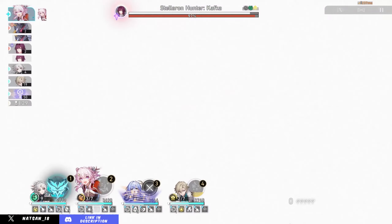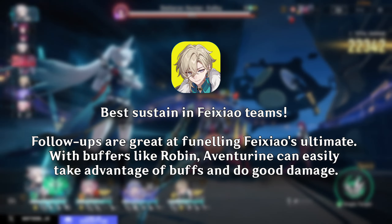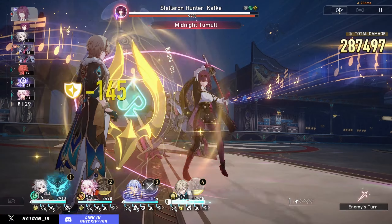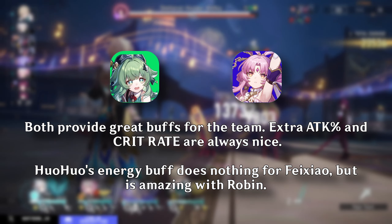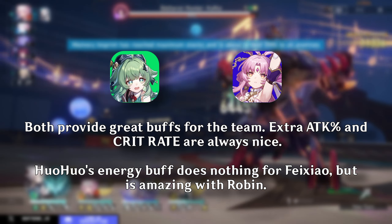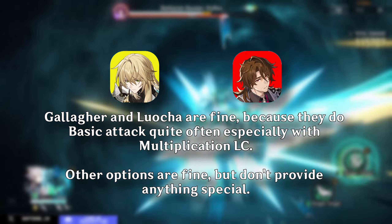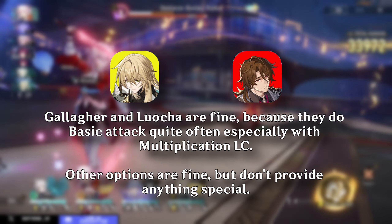For sustains, the best option is Aventurine — his follow-ups help funnel Fei Xiao's ult stacks, and he takes advantage of team buffs to do great damage himself. Fushuan provides crit to the team, which is always decent. Huohuo's energy buff doesn't do much for Fei Xiao specifically, but is useful if you're using Robin, and the attack buff is nice. For 4-star options, Gallagher is the best simply because he attacks quite often, helping stack Fei Xiao's ult, but any sustain that keeps your team alive works.